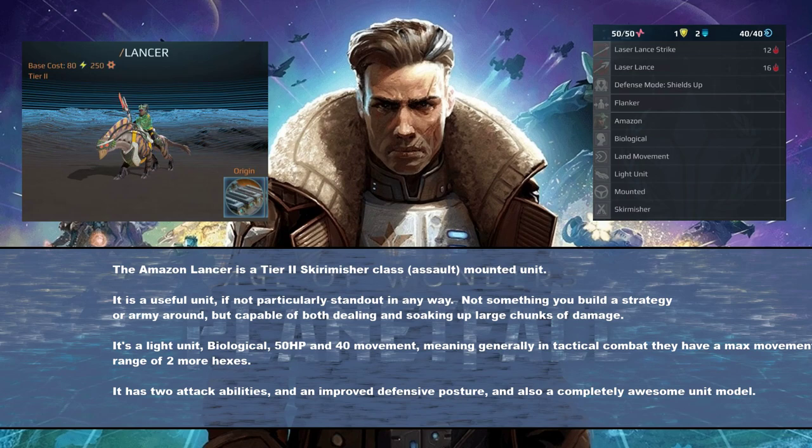The Amazon Lancer is a tier 2 skirmisher class, or assault mounted unit. It's a useful unit, not particularly standout in any ways. Not something you're going to build your army composition around most likely, but it's pretty capable of dealing sizable damage and also soaking up a decent bit of damage.